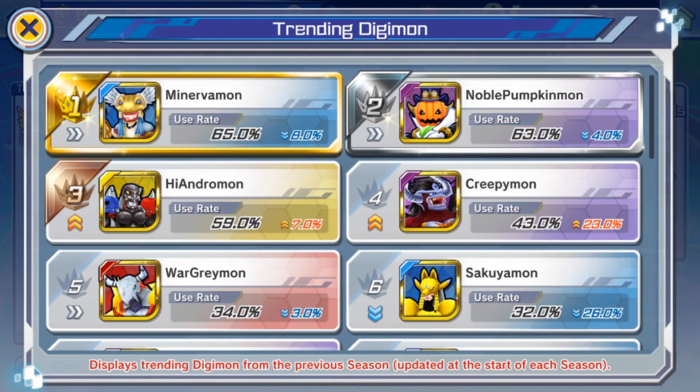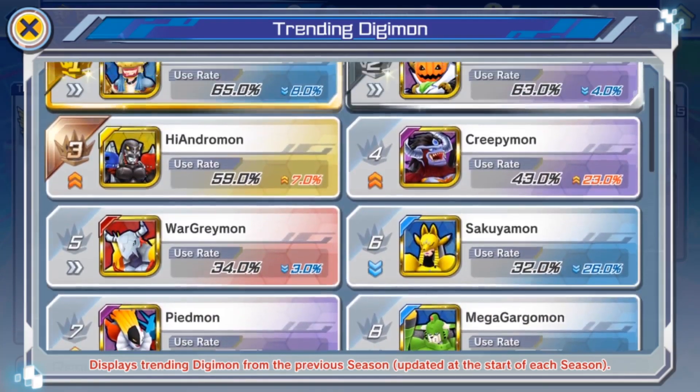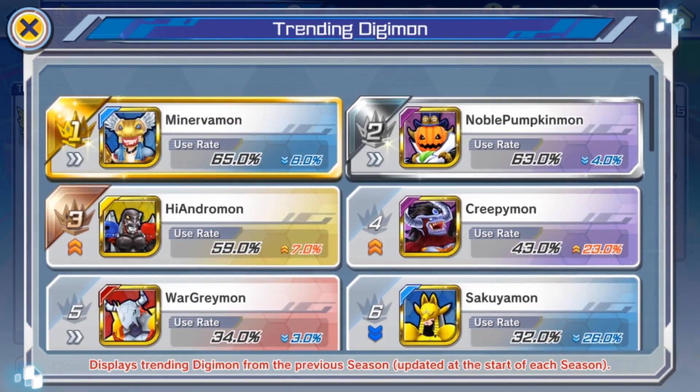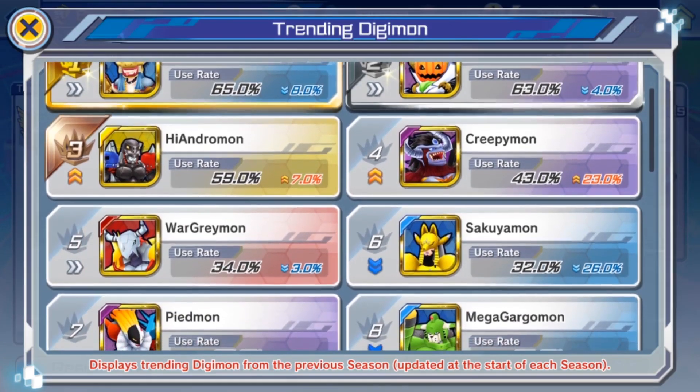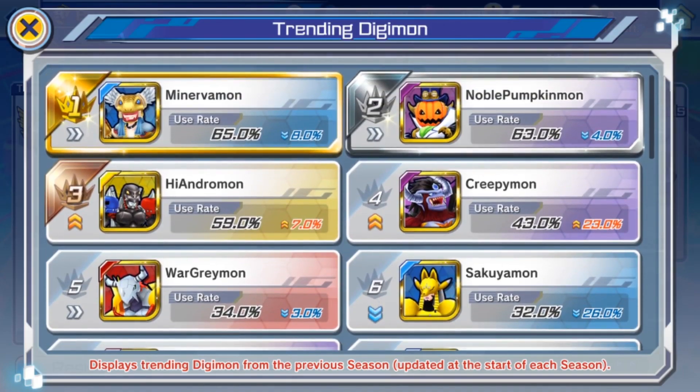Creepymon is probably the strongest of all these at the moment, but it has only been on one banner. Not everyone has pulled Creepymon, which is why it isn't higher. After Creepymon, in my opinion, there's kind of a drop-off — the top four are similar in terms of strength, and then there's a drop-off when it comes to WarGreymon.